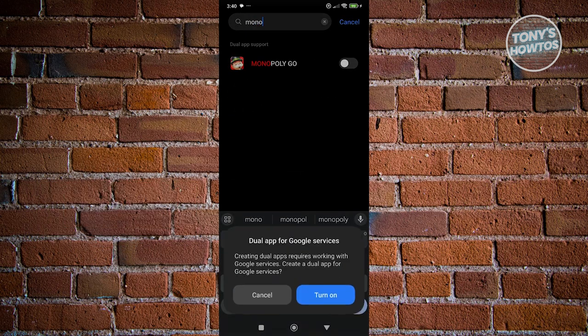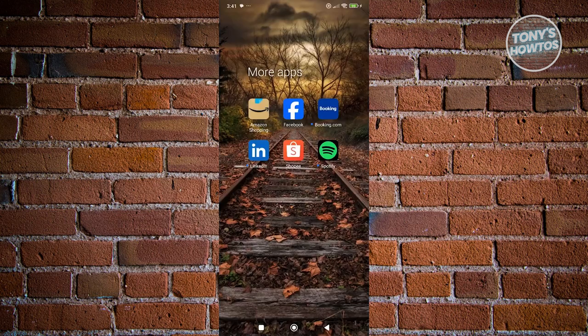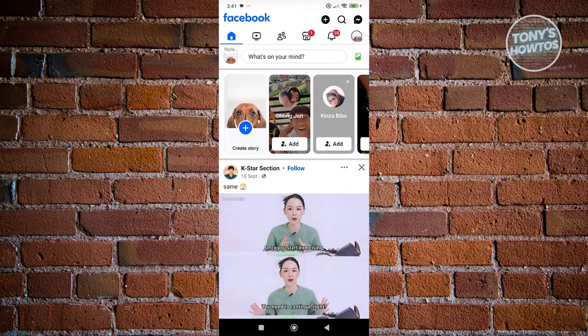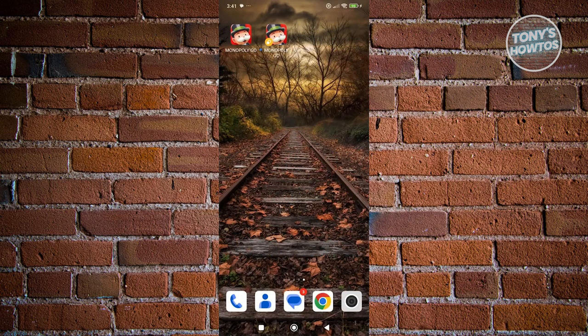Enable dual apps for Monopoly Go and click on turn on. It should create a duplicate of the app with a separate session. This allows you to access two accounts at the same time. Once the dual app has been created, you'll now have two copies of Monopoly Go on your device. The one with a yellow badge on the bottom left is the duplicate app.